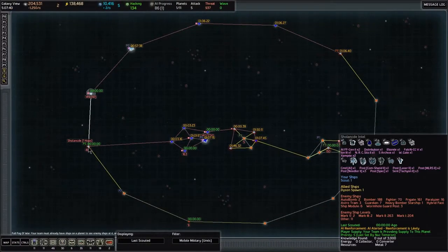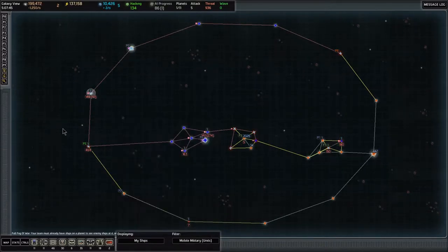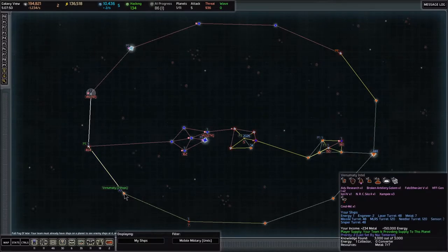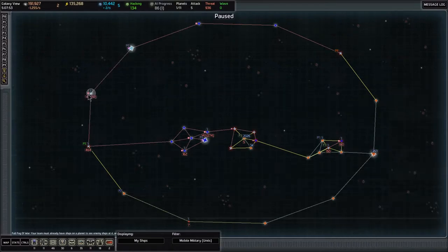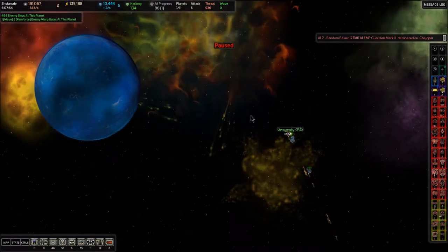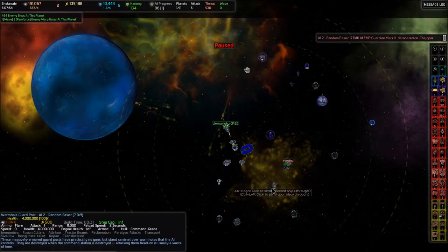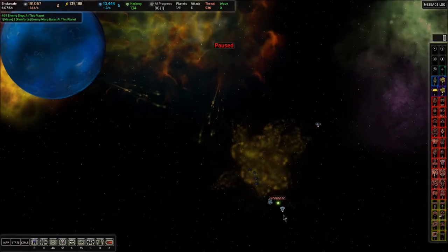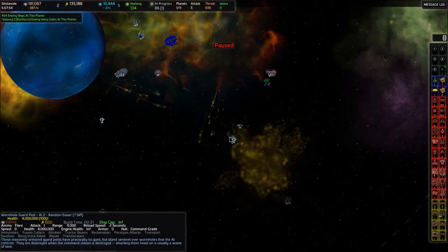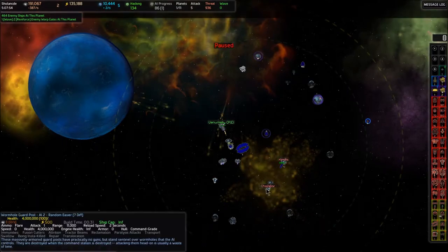Now that we have scouts in Shilongde and Chejapar, let's go to the normal ship view and look at Shilongde. If we were to pass through there, Monumide does not have a tachyon around it. But the Chejapar gate does have a tachyon sentinel. So we would want to destroy this tachyon sentinel so that when we send our cloaked assault transports through, they won't be de-cloaked.